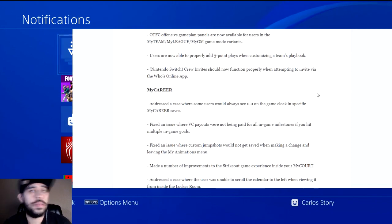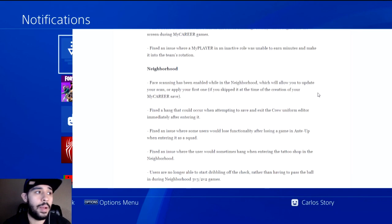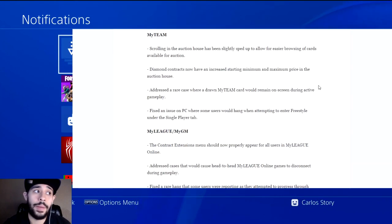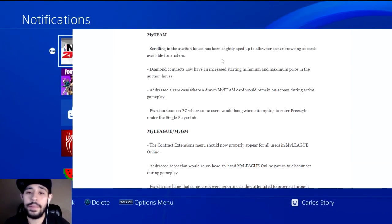So this right here is patch number 3. Neighborhood got some fixes — Pro-Am, that's cool. But My Team though, scrolling the auction has been slightly sped up. I don't like the word slightly, because it's not — well, it's slightly. But we'll see what happens.